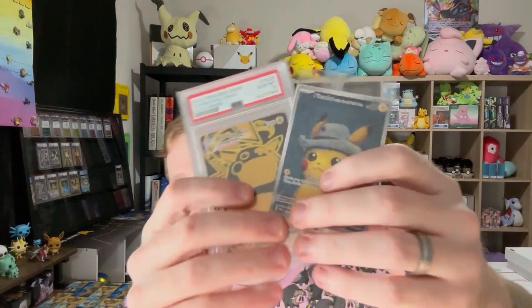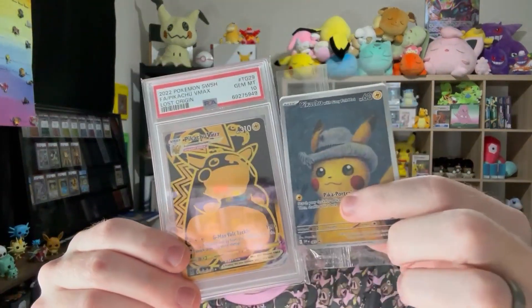I hope you all enjoyed the video — if you did, please leave a like, a comment, subscribe, all that really helps me out. We're going for 500 subscribers, going strong. We did finally get that slab announced — a PSA 10 Chomka-chew trainer gallery from Lost Origin, along with the Van Gogh — going to one subscriber each when we get to 500. Hope y'all have a great Thanksgiving and a great rest of your day!